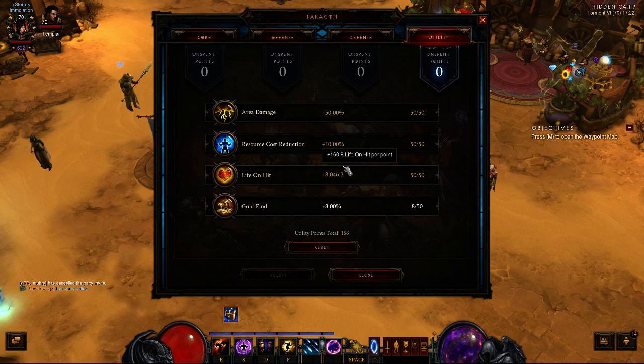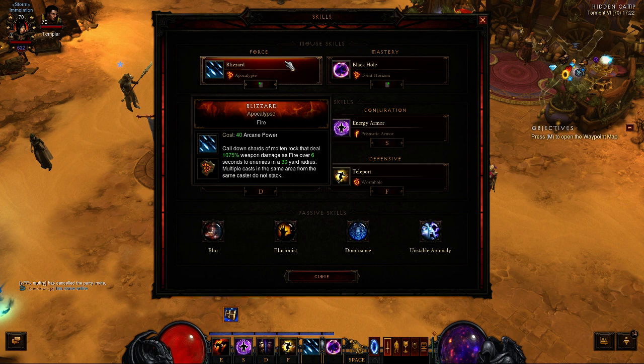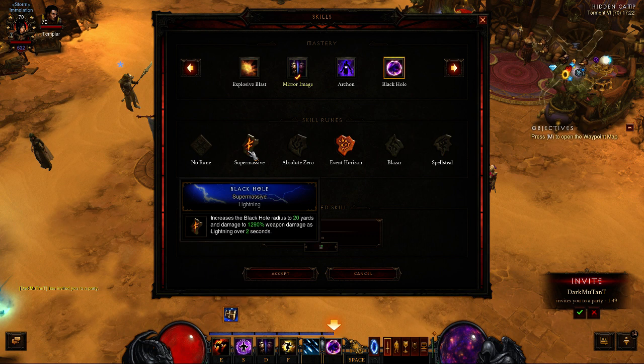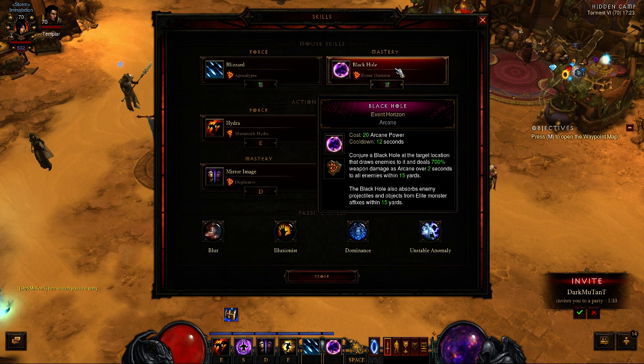In terms of build and skills: we use Apocalypse here just to basically tag the entirety of the screen with the dot. Black Hole with Event Horizon — there is no other option on higher tiers because you really want to get rid of stuff under your feet. Some would opt for Supermassive just because of the radius increase — it's a nice option, yet I don't really like it because you really want to get rid of the stuff under your feet. I'll stay with Event Horizon, though for T6 or lower tiers you can obviously go Supermassive.